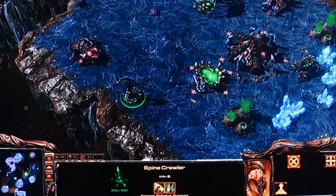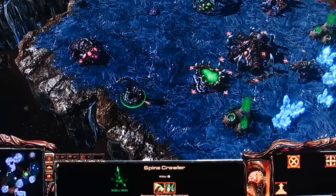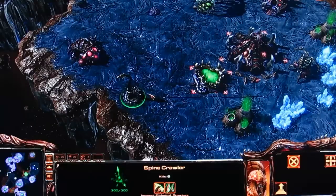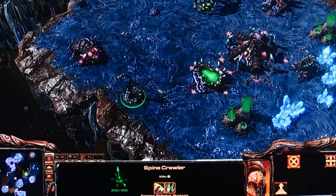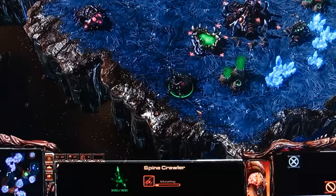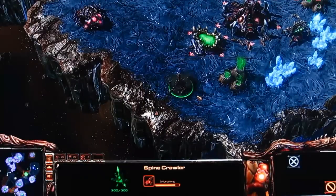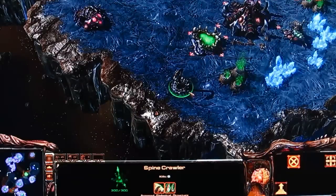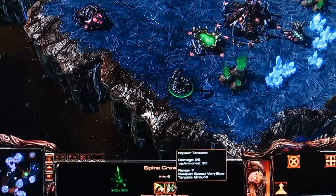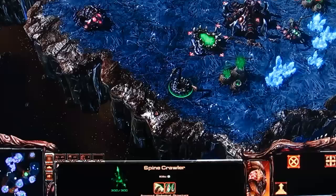Then you have your defensive structure, the Spine Crawler. It's basically like a Sunken Colony from StarCraft I. The main difference is that now you can uproot them and change their position somewhere else. It takes a few seconds for it to burrow down into the ground before it can attack again, and it cannot attack while moving and unburrowed. It does normal damage and does extra damage against armored units, and it can only attack ground units.